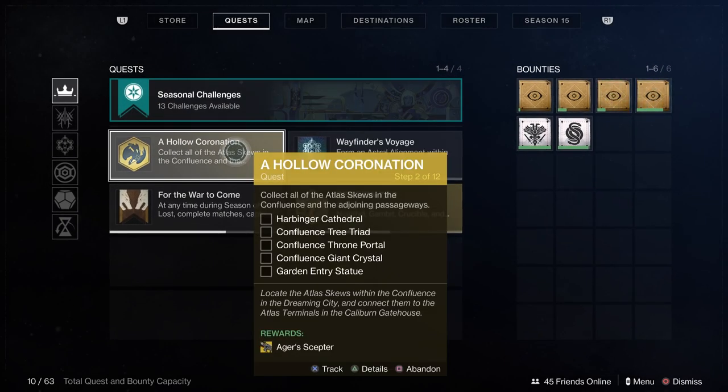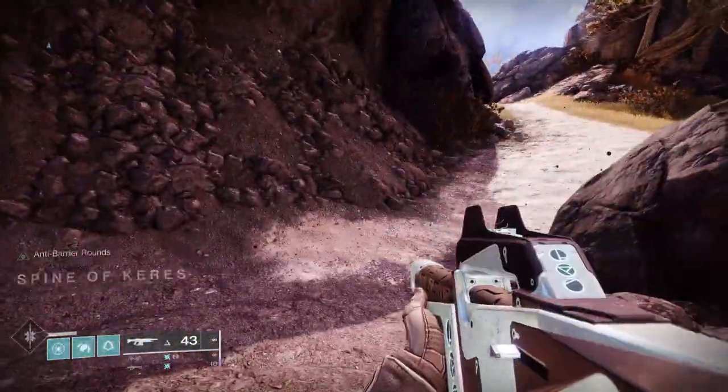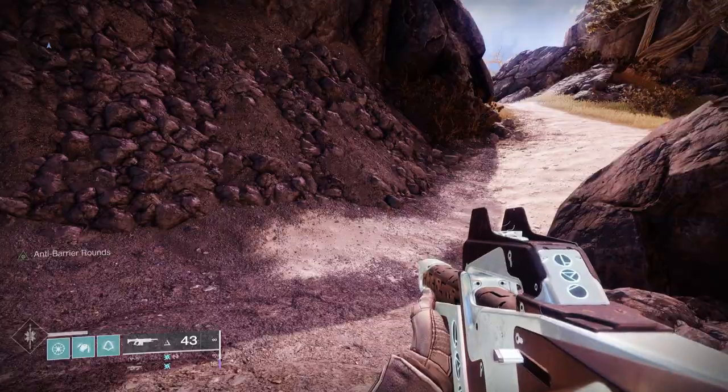You go into Spire of Stars, which you get to through the primary landing point within the Dreaming City, going left, then through a Crystal Cave, then through a couple of jumping areas. I'll show you on the screen how to get through that.